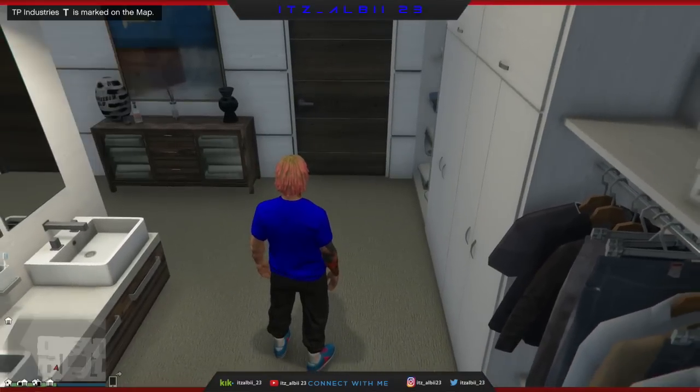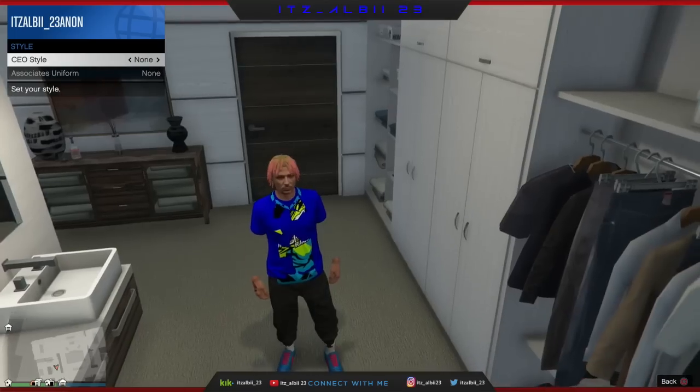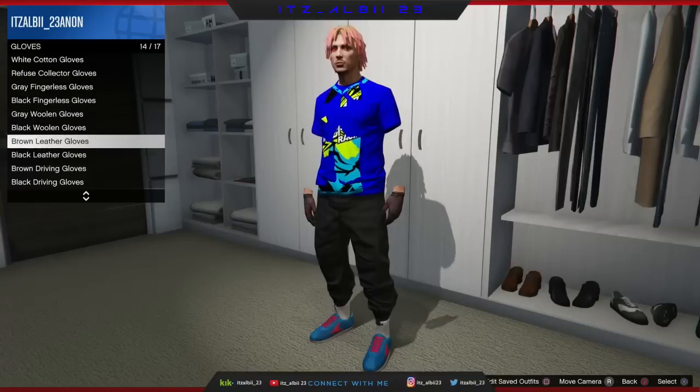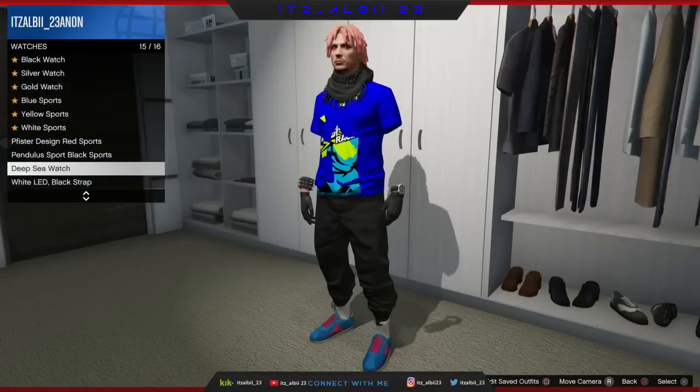When you spawn back online, do the same thing: become CEO, go to CEO management, go to style, go one to the right and then one to the left. As you guys can see, the crew shirt is going to mix with the racing jersey that we had before.